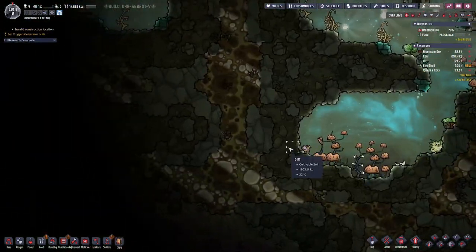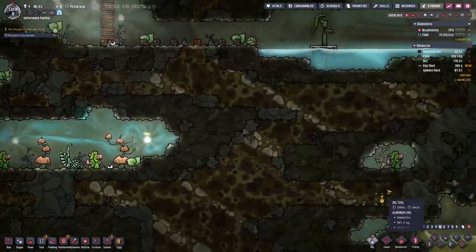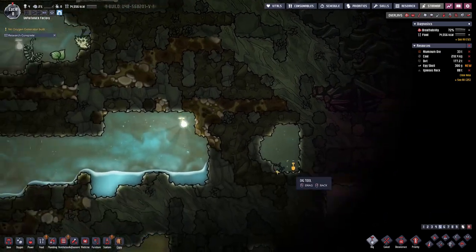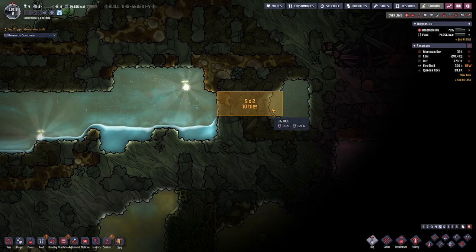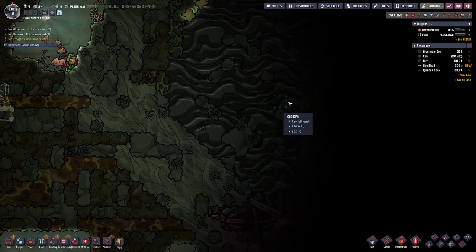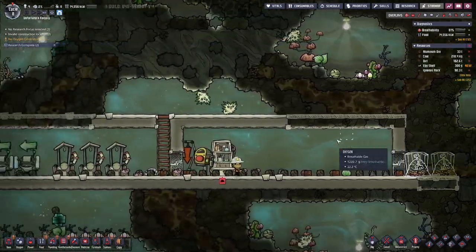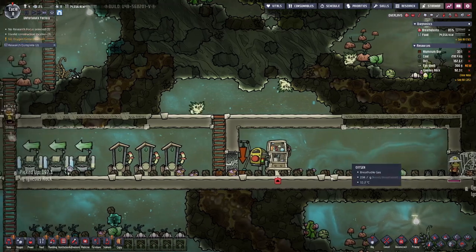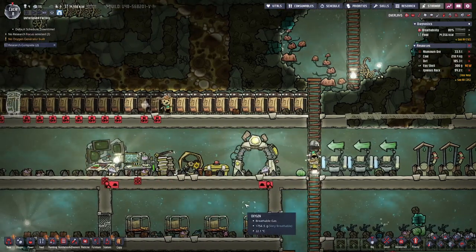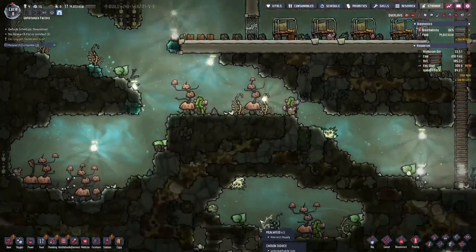We can maybe also dig out a bit in this direction to see what we have there — dig through here. Here we have a large boulder of obsidian that we cannot yet dig through; it's quite a hard material. Even for catching them, we need husbandry. Alright, alright, alright.